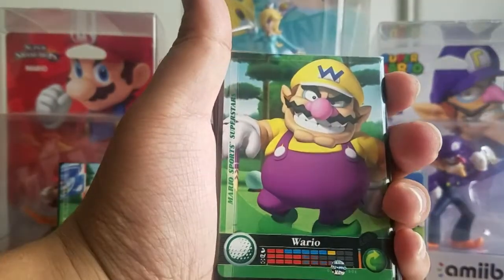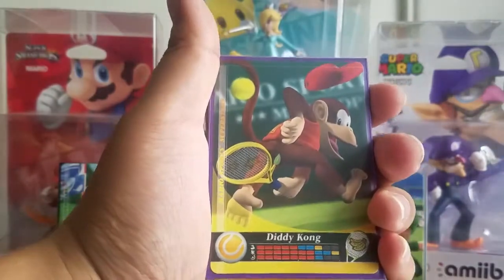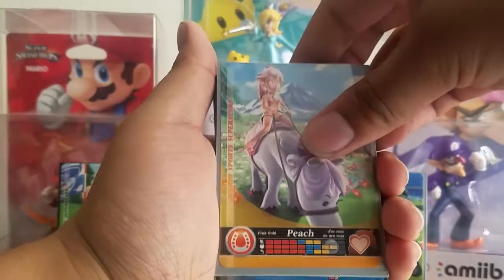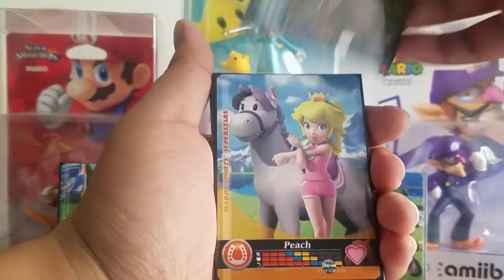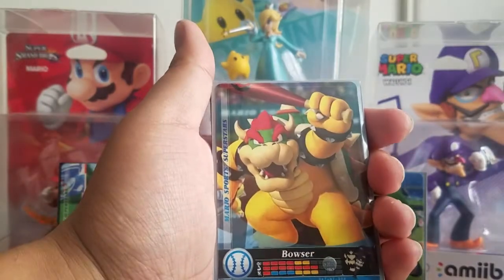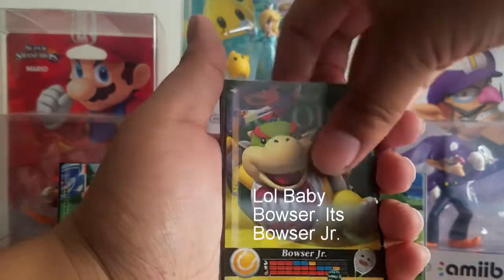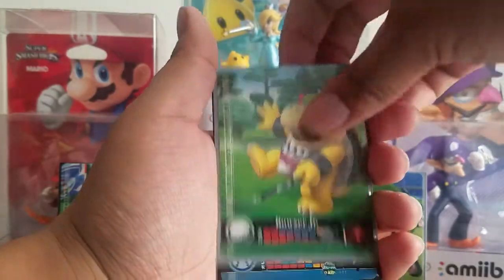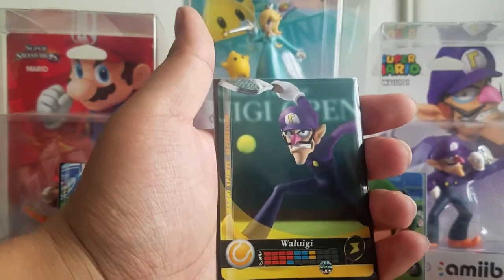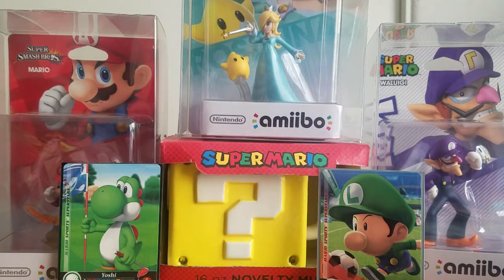We also have Wario Golf, Wario Soccer, Wario Tennis, Diddy Kong Tennis, Diddy Kong Baseball, Metal Peach, Metal Rosalina, Peach Horse Racing, Peach Golf, Bowser Tennis, Bowser Baseball, Bowser Golf, Bowser Soccer, Baby Bowser Tennis, Baby Bowser Baseball, Baby Bowser Golf, Wario Baseball, Wario Soccer, Wario Horse Racing, and Wario Tennis. That's what we have so far.